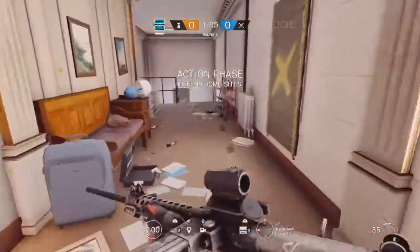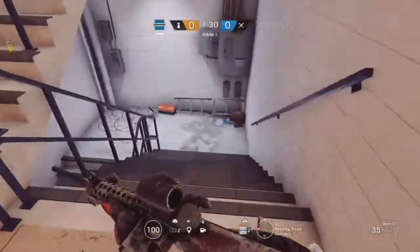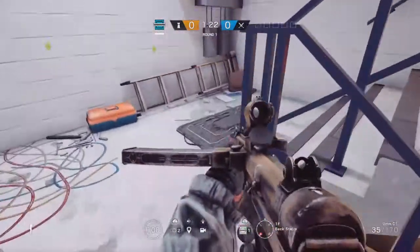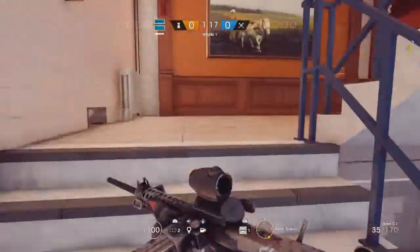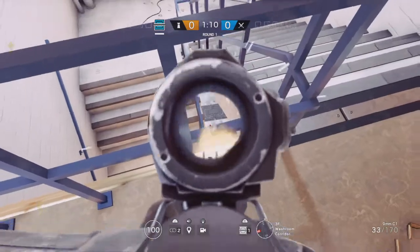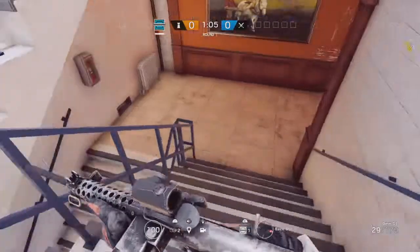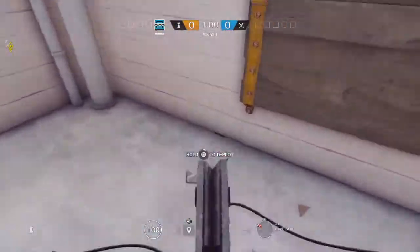My favorite spot of all is on these back white stairs, because recently a lot of teams who don't know how to attack the top floor have started going bottom up. It's important it's on the right side of the stairs, not the left side. When that frost mat goes off, you want to be standing on the top floor so you can shoot them from there and not have to run all the way downstairs and get shot by their friends covering them.